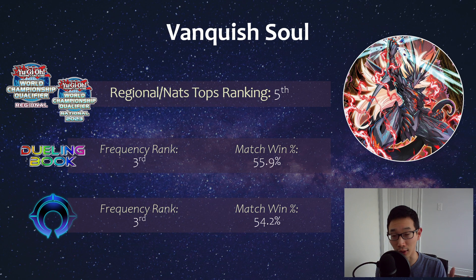There's obviously Kashtira, Branded, and Spright, but Vanquish Soul is really holding its own despite being considered a tier 2 deck coming into this new format. On Dueling Book, it was the third most played deck with a 56%-ish match win percentage. YG Omega also had it as the third most played deck in the current format with a 54% match win percentage — pretty solid and consistent.